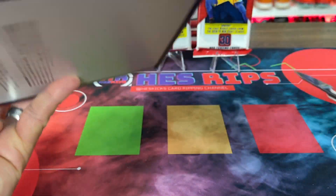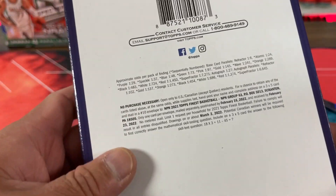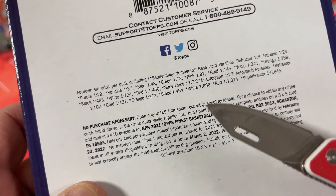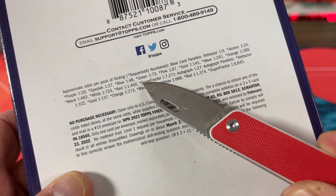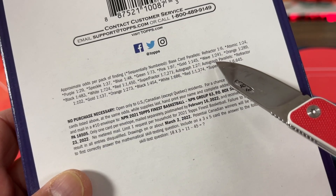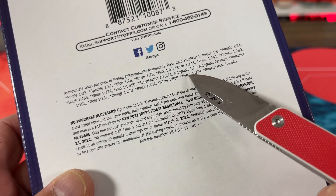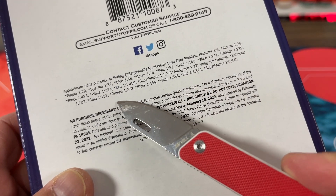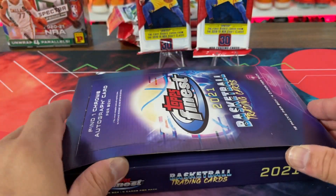Nothing else really on the back. Odds per pack: base, refractors one in six, atomic, purple, speckle, blue, green, pink, gold, wave, orange, black, white, red, super, auto. Super Fractors — I don't even know what they look like, but I've heard the name.